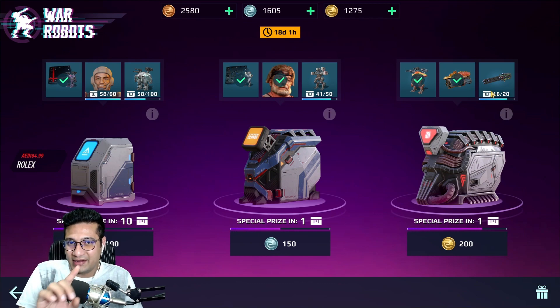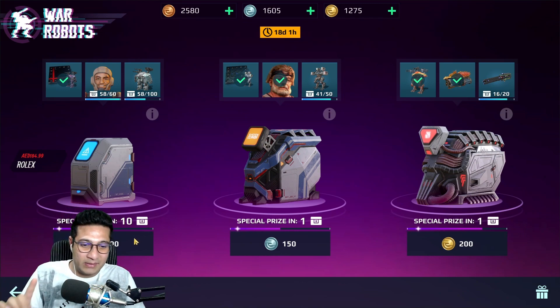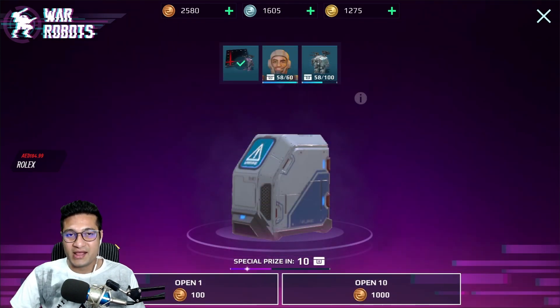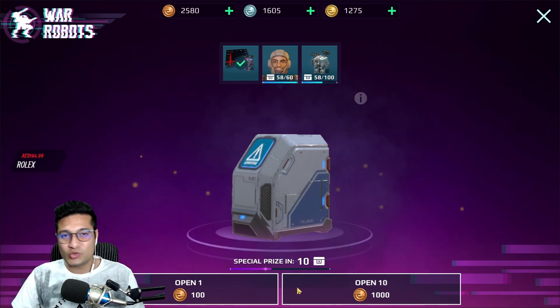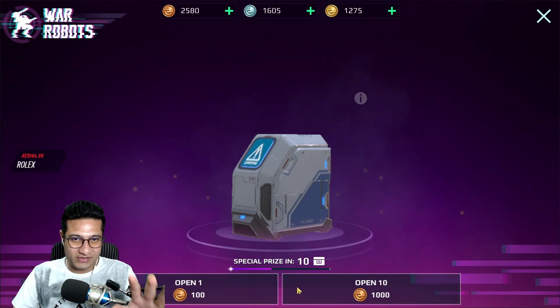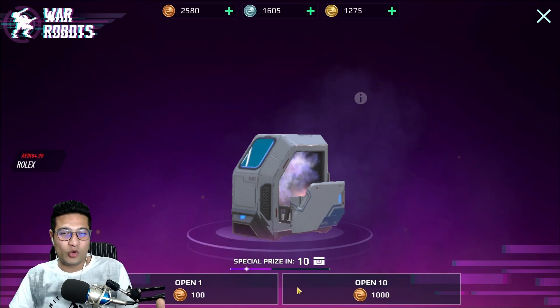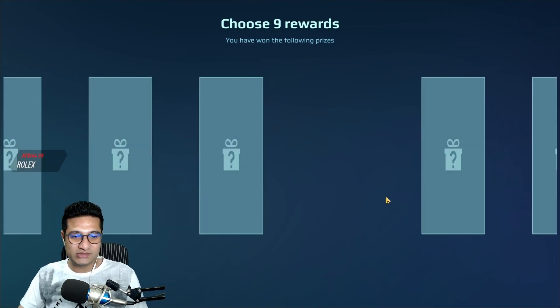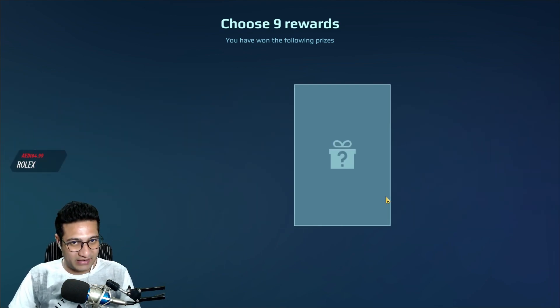I'm gonna get the basilisk for sure, and I really have no idea what else I'm gonna get. Without further ado, let's hop into the crate opening! Let's do 10 at a time first, then I'll open 15 after. Okay — gold, gold, gold tokens, and I did see a revenant here.